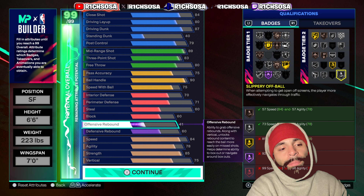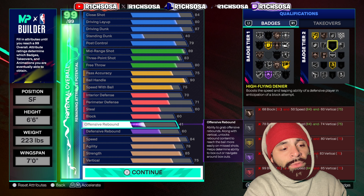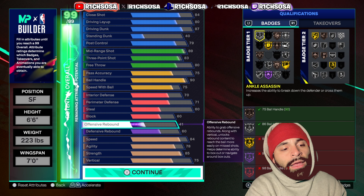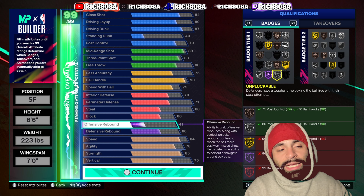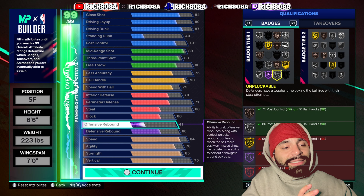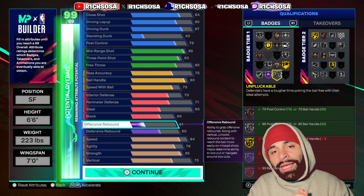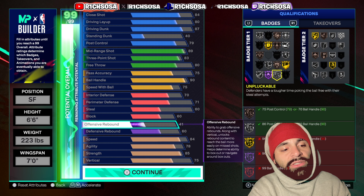All around, this build can pretty much dominate in any game mode — it's a really great wreck build, especially considering its size. For silver badges, we get a lot: Slippery Off Ball, Post Up Poet, Paint Prodigy, Off Ball Pass, Hook Specialist, Float Game, Dimer, Break Starter, Brick Wall, Dead Eye, Lightning Launch, Physical Finisher, Ankle Assassin, Posterizer, Shifty Shooter, and Unplugable. The finishing is super strong on this build.